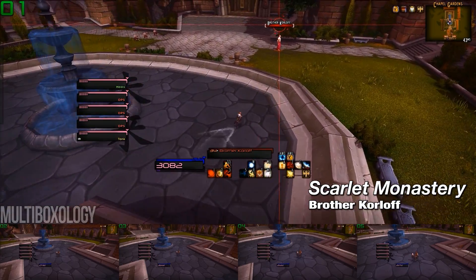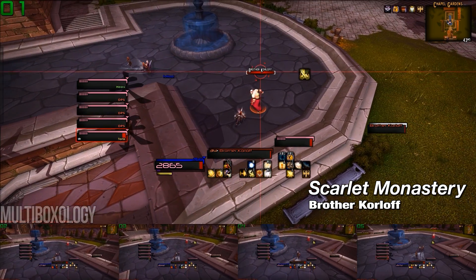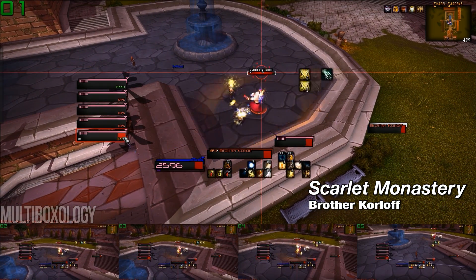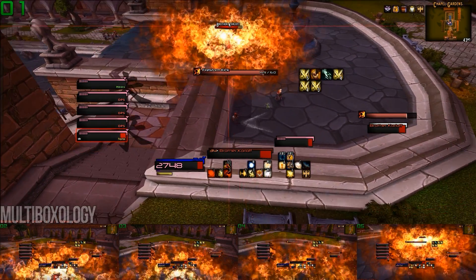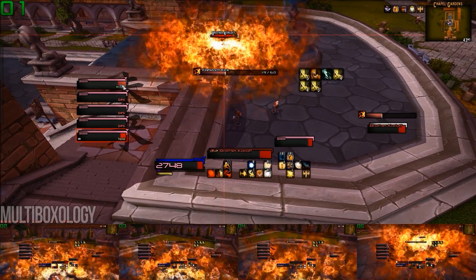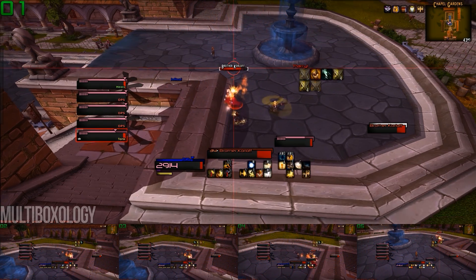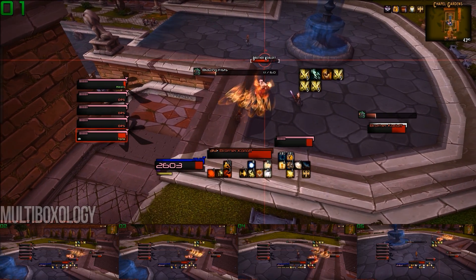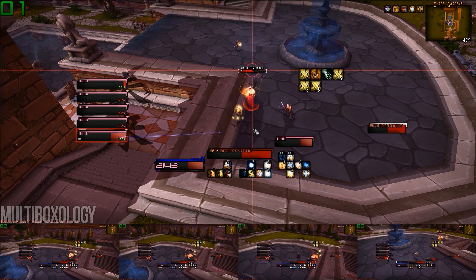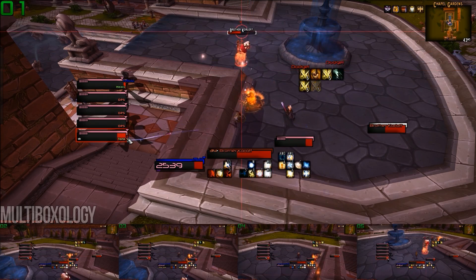Brother Korloff is the second boss of the Scarlet Monastery, and in my opinion, can be an absolute nightmare for melee teams if you're unfamiliar with the encounter. I start off by positioning my healer at range, because Korloff will use an AOE ability which favors ranged characters, and this allows for only one of my characters to take damage during that time. If your team has multiple ranged characters, then I'd recommend spreading them out pretty far from each other so that they're not all getting hit by the AOE at the same time. What I've found works best is to keep my melee characters fairly stationary during the fight, because at a certain point, Brother Korloff will begin leaving a trail of fire wherever he walks, and it doesn't go away.